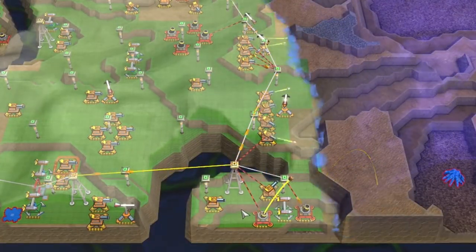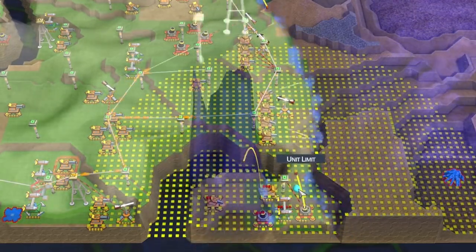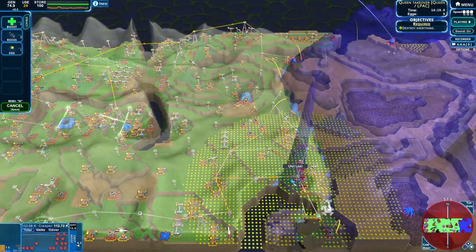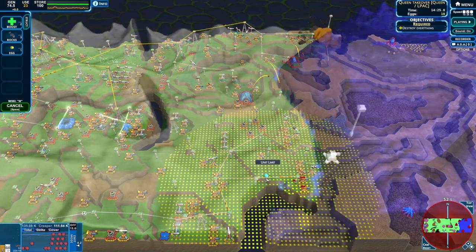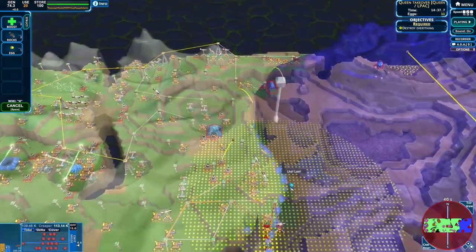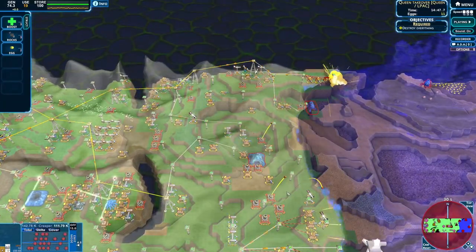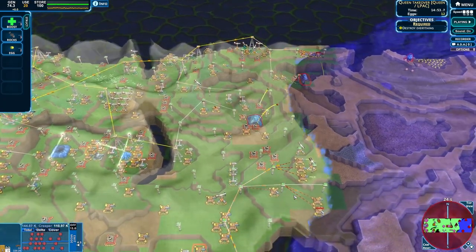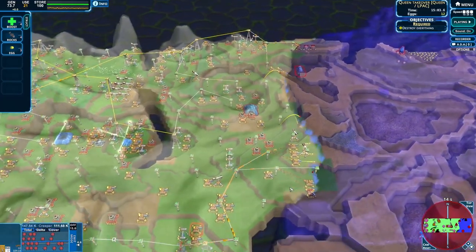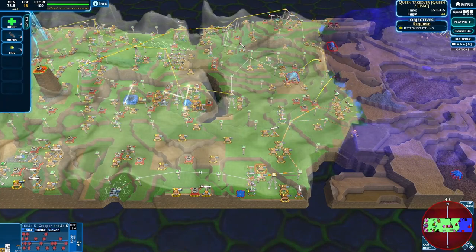We seem to be having a bit of a problem with this little outcrop down here - let's see if we can get rid of that. Cut off the corner there. We've already liberated this skimmer factory so I'm quite happy to leave that there for a bit. Next target is probably down to this emrift here - this is going to be fueling things a lot.